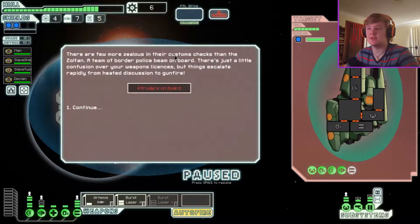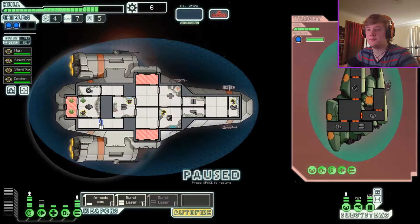There are a few more zealous in their customs checks than the Zoltan. A team of border police beams on board — there's just a little confusion over the weapons licenses, and things escalate rapidly from heated discussion to gunfire. That's not good. I gotta save my dude. I'm also going to unlock those doors.